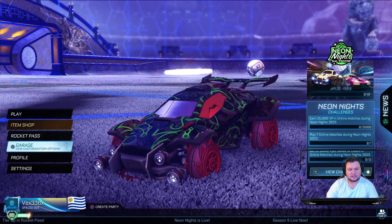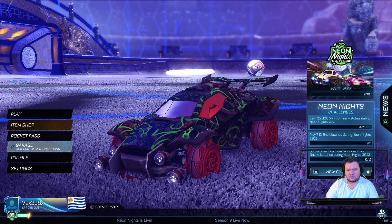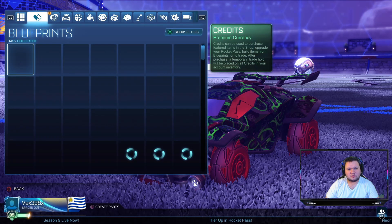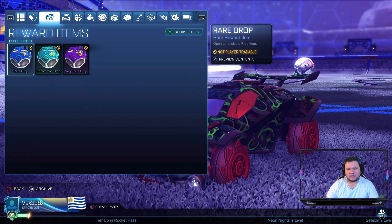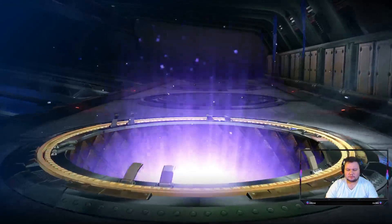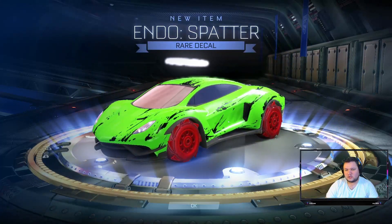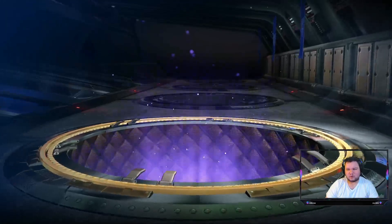There's a tournament just about to start in 14 minutes. So what we're going to do is nip down to Garage, going down to Manage Inventory, and we're going to rattle through these Rare Drops as well. We got Blue Endo Splatter — not bad, I don't use Endo. We got the Claude Hopper Rare Wheels. Just rattling through these very quickly.